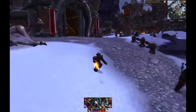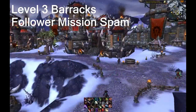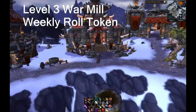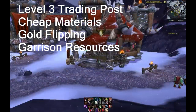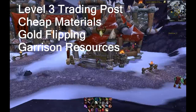My character uses mining and jewelcrafting as primary professions. My garrison includes a level 3 Barracks, useful for farming follower missions and rewards; a level 3 War Mill, useful for mythic drops within raids or dungeons; and a level 3 Trading Post, useful for a couple of other gold-making methods. Check my other videos about the Universal Language Module or the Rylak Egg Flip for more information — links in the description.